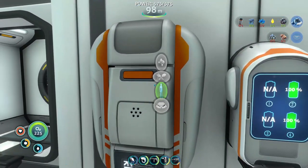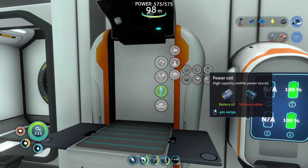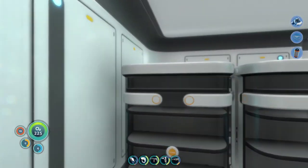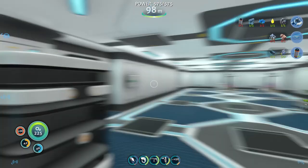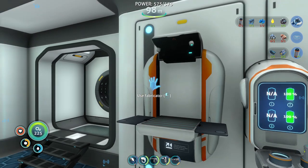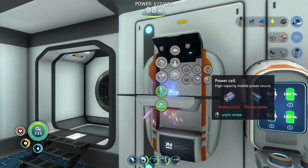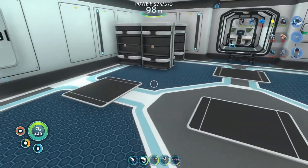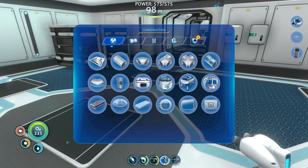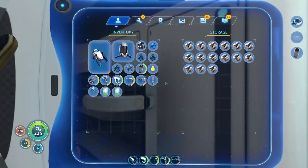Now, power cell — before I forget, it's down in here: two batteries and silicone rubber. I got the stuff for that, I'll make it now. Now we're out of silicone. I might actually have to start a kelp garden, which I can do at some point — I should probably do that today. I got the titanium for it.